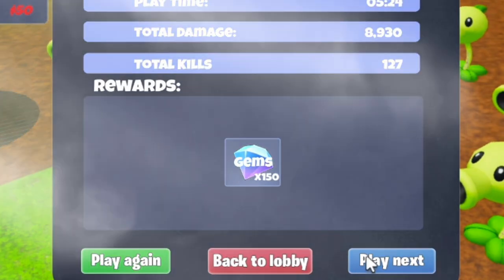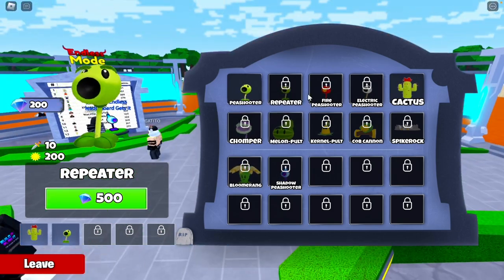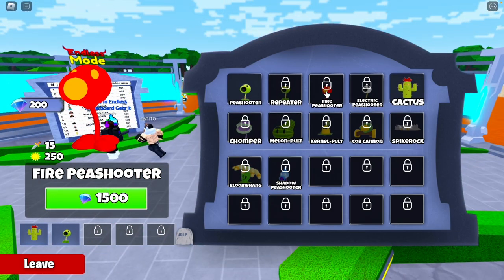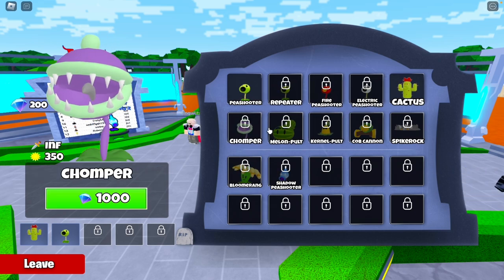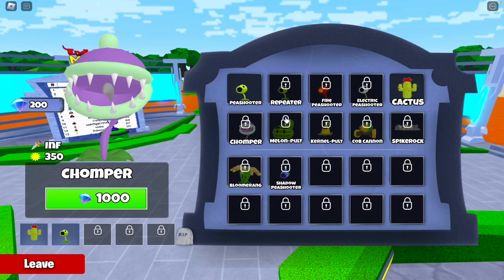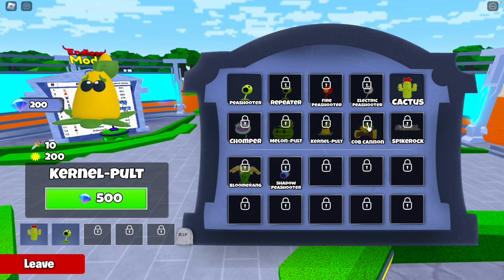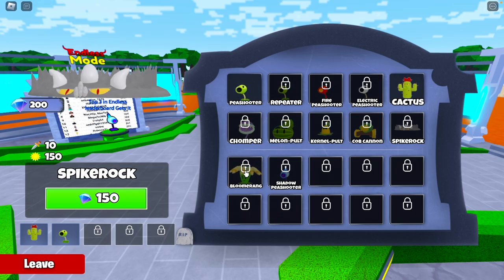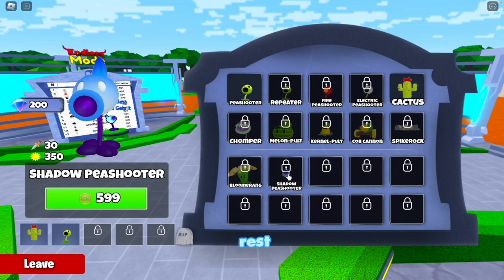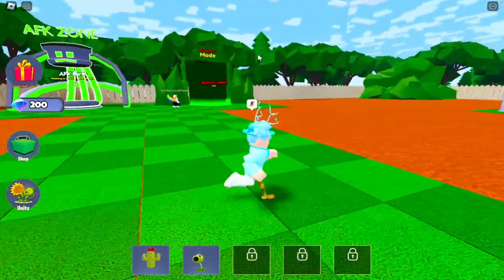We got a nice 150 gems reward. Let me check out the different towers in the shop: Repeater for 500 gems, Fire Peashooter for 1500, Electric Peashooter, Chomper — which apparently does infinite damage, that's crazy — Melon-Pult, Torchwood, Cob Cannon, and Boomerang. The rest are listed as coming soon.